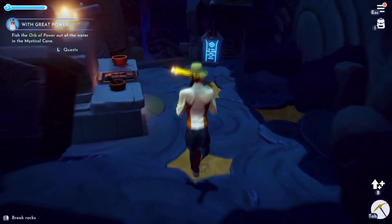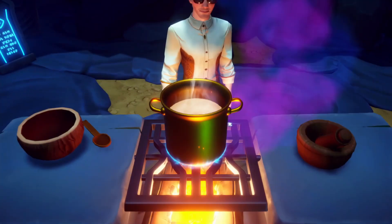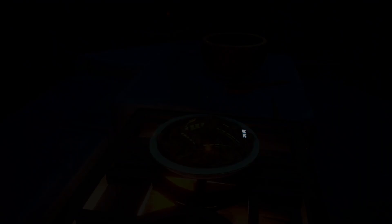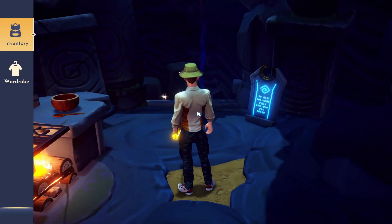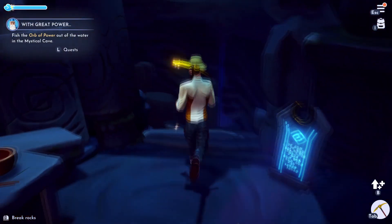The third one is you need to go back up there, grab those ingredients, and come down here and cook. You gotta cook a tomato, a carrot, and wheat. It's gonna make a veggie pasta. This screwed me up because nothing happened afterwards, but I found out later that you just gotta eat it. So make sure you eat your veggie pasta and the door will open.